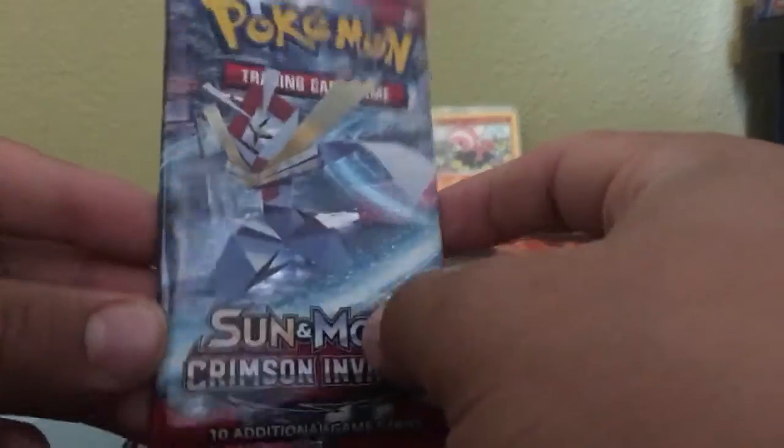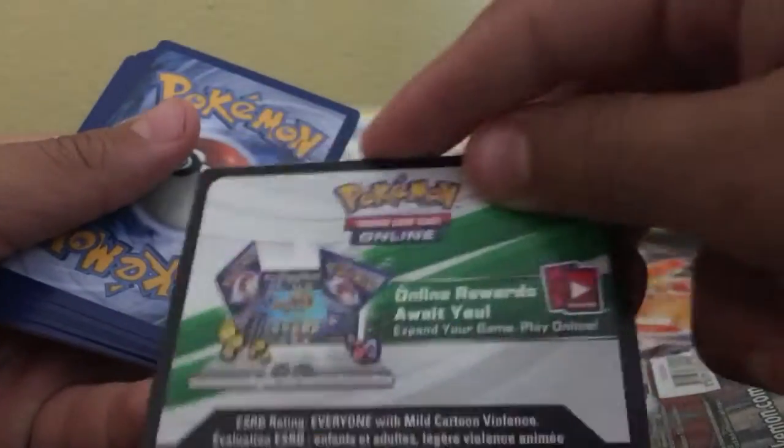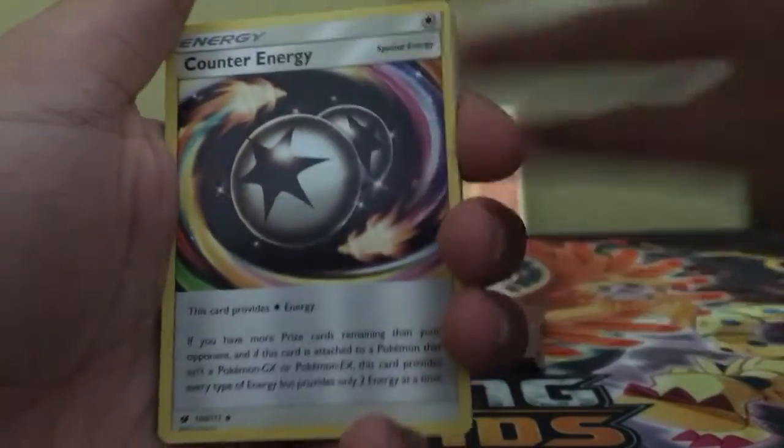Next up, we have this Taekwondo Jiu-Jitsu type person pack. You like Taekwondo Jiu-Jitsu, Cutiefly? Yep, I love it. You don't even take that class, what are you talking about? I'm just guessing what it's like. These packs can be so hard sometimes. Finally — for the first time in forever — we got a white code card. You know what that means: we're hoping for a holo or better.